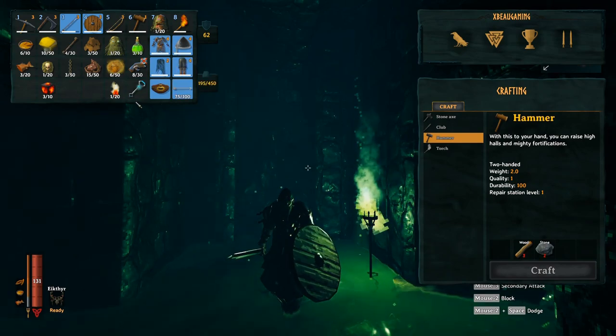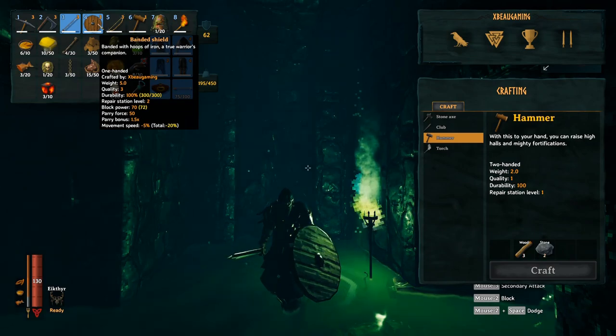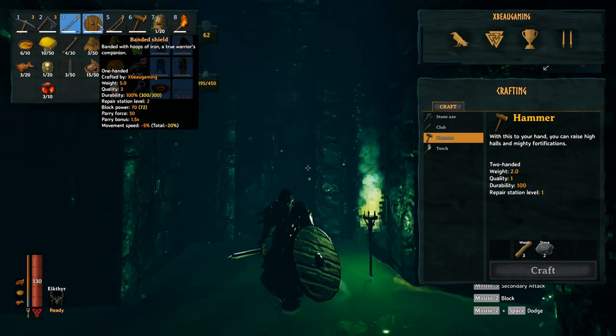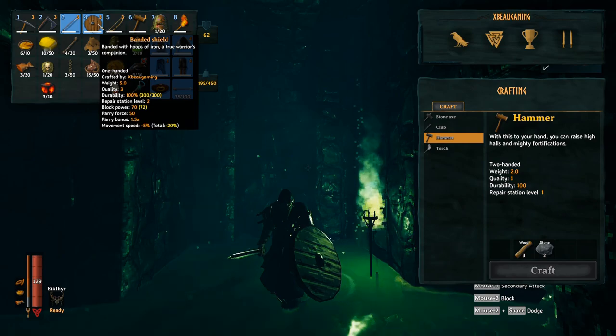The next thing you're going to want to do, number three, 100% guaranteed — get a shield. Either the bronze buckler or, when you can, the banded shield. Being able to time blocks and negate all the damage coming in from the draggers and everybody else is immense. That's huge.